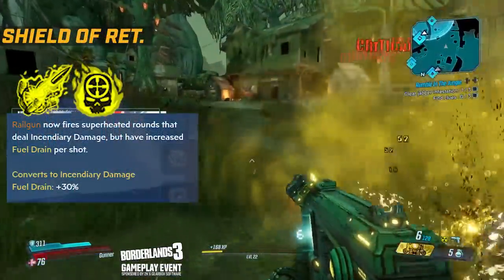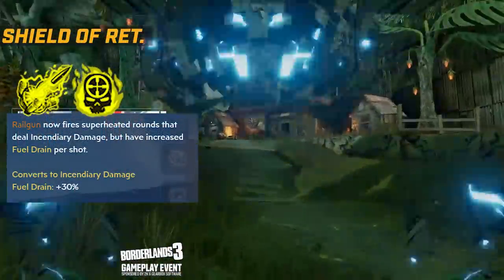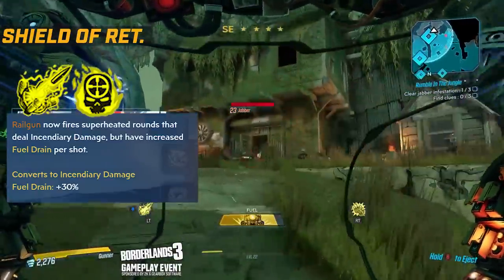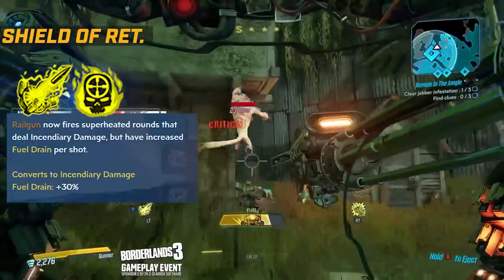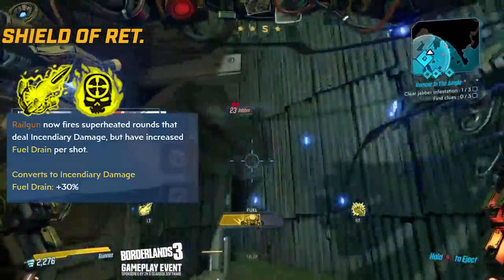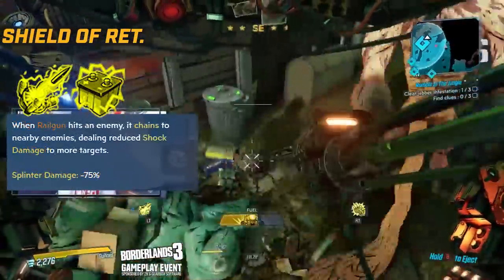Moving on to the Shield of Retribution skill tree - going over the railgun first, you have Hell on Rails, where the railgun now fires shots dealing incendiary damage, but it does increase the fuel drain by 30%. So if you have good aim with the railgun, or are running a fire build, it's definitely the pick.